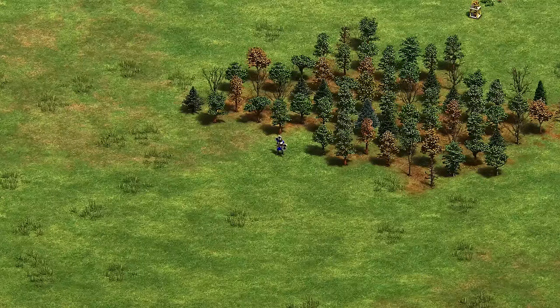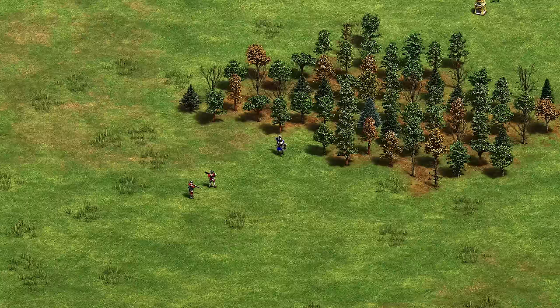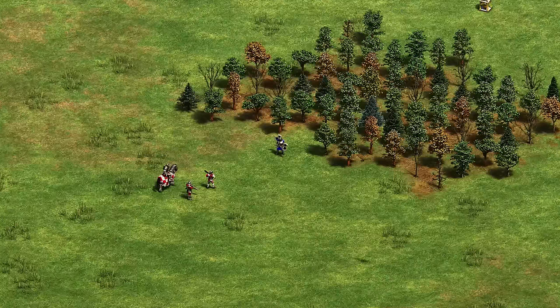The Franks have the Throwing Axeman. Best counter is either Arbalest or Hand Cannoneer — Hand Cannoneer is the best counter and Arbalest is the secondary counter. If you don't have either of those options, I'd recommend going Cavalry and trying to jump on them. Throwing Axemen are really not that scary.